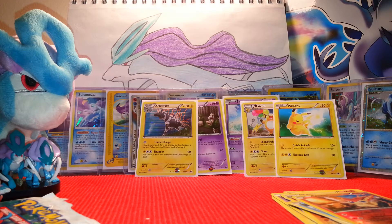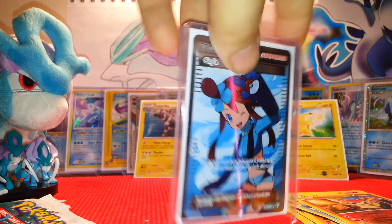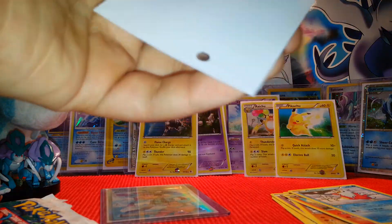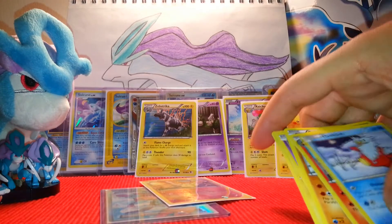I remember that this was like the main card I wanted from the set. I love Skyla guys — I don't know, she's awesome, she's like one of the coolest looking gym leaders. I just wish they would have made her ice type, like they could have easily done that, but she's flying so whatever. I already have the reverse and I'll be giving that to you guys as well.